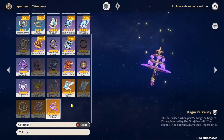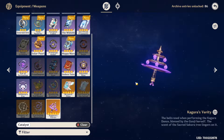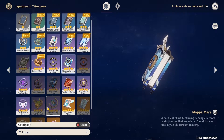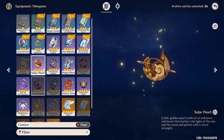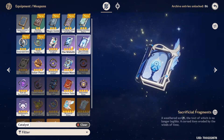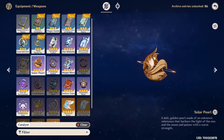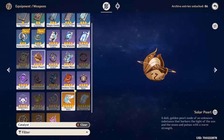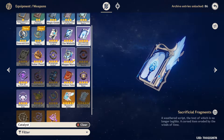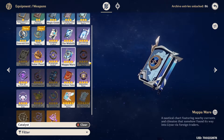To summarize the best weapons: Kagura's Verity and her signature weapon are top tier. For 4-stars, Solar Pearl is really good. Fruit of Fulfillment and Sacrificial Fragments are the best 4-star options. And Mappa Mare if you don't have any of those.